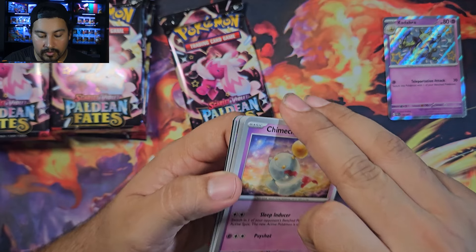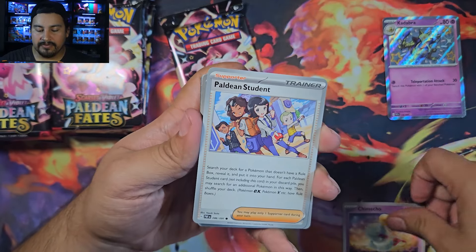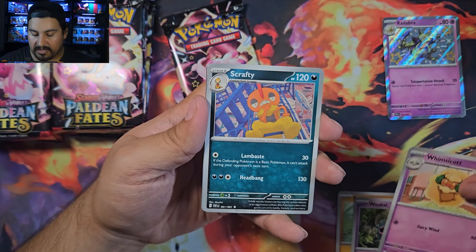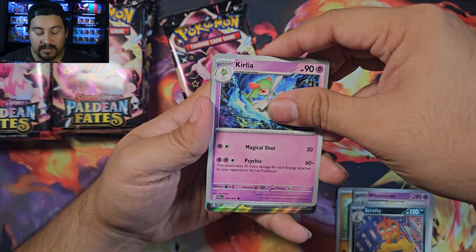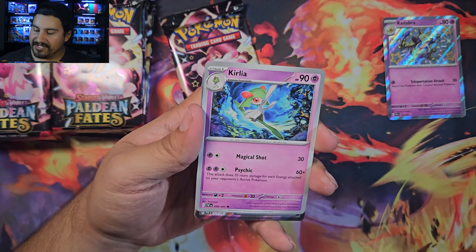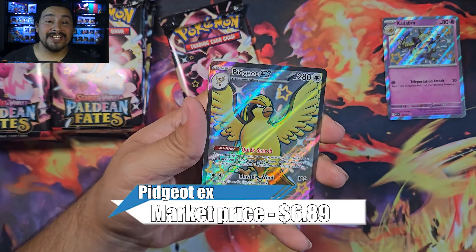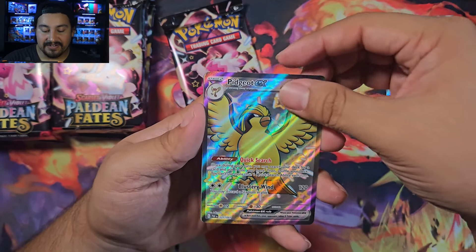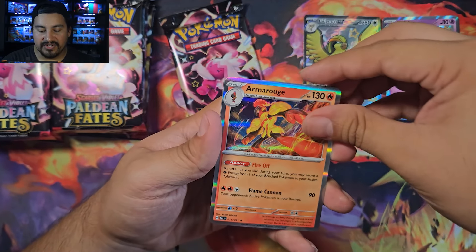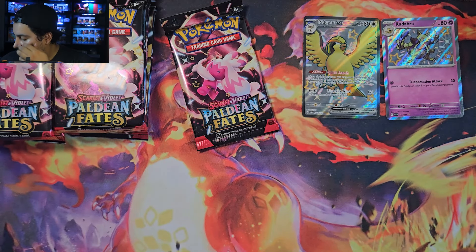Pack five — there's something! Chime echo, Barboach, Wubet, Whimsicott, Scrafty, Kirlia — and a full art, card 221. That's one I already have — it's Pidgeot EX. I'll take that, it's a full art shiny. Also a Ghastly reverse and Armarouge, basic energy.